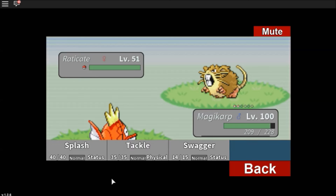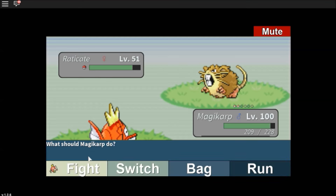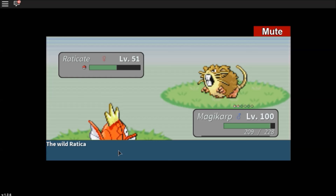Okay, Swagger Swagger, now let's tackle him. He's confused. Okay, let's Swagger again, see what happens. Alright, so it just raises the opponent's attack. I see.